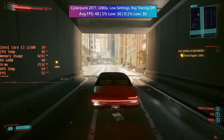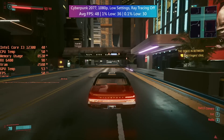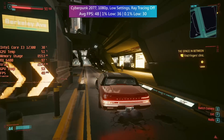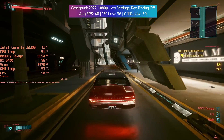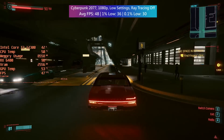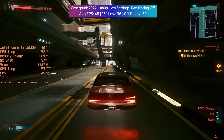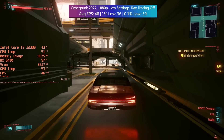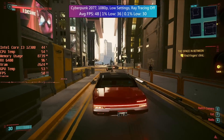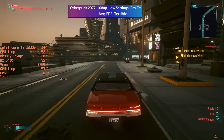Cyberpunk 2077 runs fine with ray tracing turned off. Your best bet with the RX 6400 is the low settings, and FSR will definitely help in terms of maintaining a solid frame rate, especially in busier downtown areas. Crowd density and texture quality are also set to low, and I've kept FSR off for this gameplay test. The experience is fairly solid, especially if you have a PCIe 4.0 system. I'm using my Core i3-12300 with 16GB of 3200MHz dual-channel RAM.